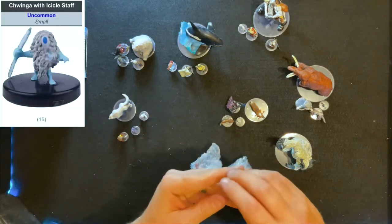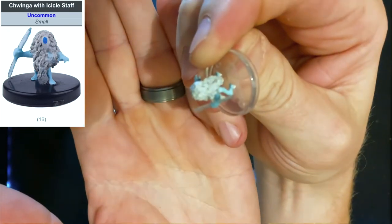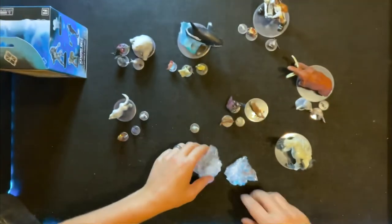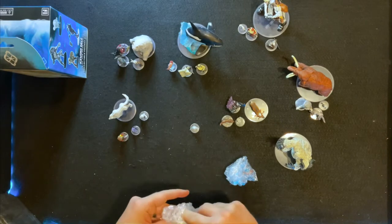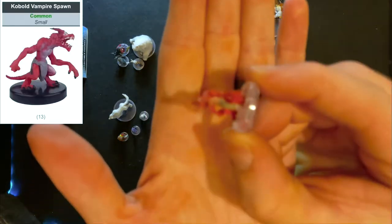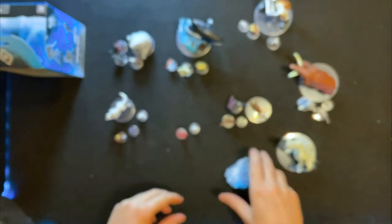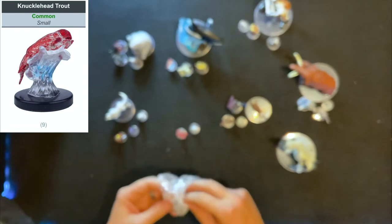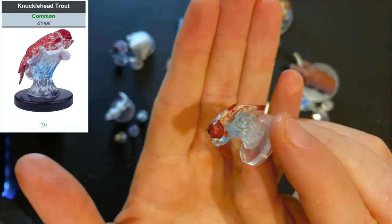Twinger with icicle spear — we've got three out of the ten! That one is an uncommon, not a rare, but I haven't had one yet, so very good to have. We've completed the twingers! We also have a kobold vampire spawn — if we end up with the Lane I'll be very happy because she has some of those. And another knuckle-headed trout — I'm going to have to find an encounter to do with multiple knuckle-headed trout!